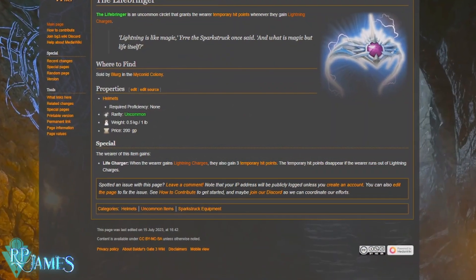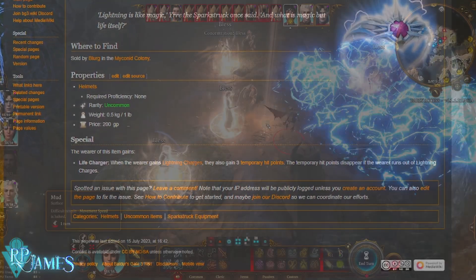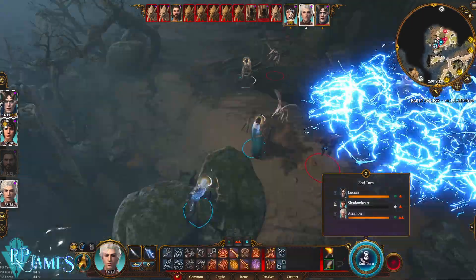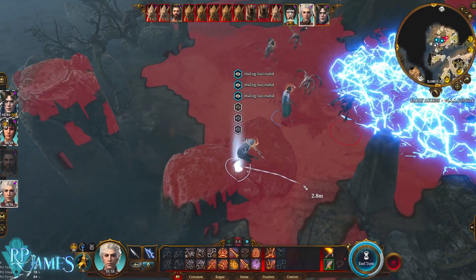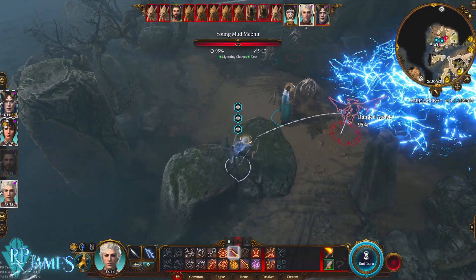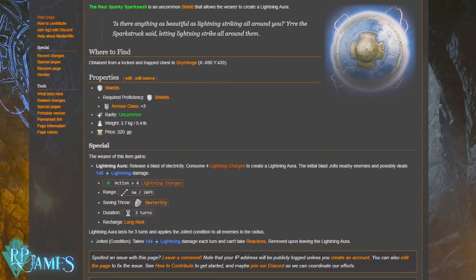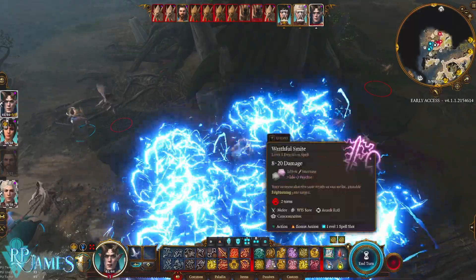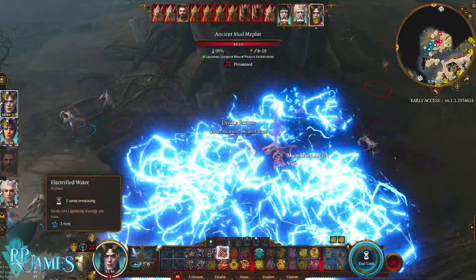And then we're going to have the Life Ringer — we're just getting beefier and beefier by the minute. The Life Ringer: as long as you have lightning charges, and remember you're always going to have lightning charges, you are also going to get three temporary hit points, meaning you're going to be even tankier than you already are. And then we have the Sparky Spark Swole, and this bad boy is going to allow us to deal that much more damage with the lightning charges that we are generating by standing in our electrified puddle of water.